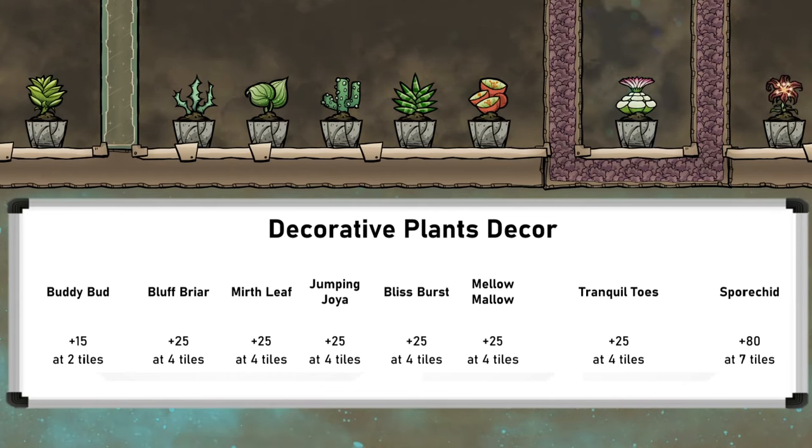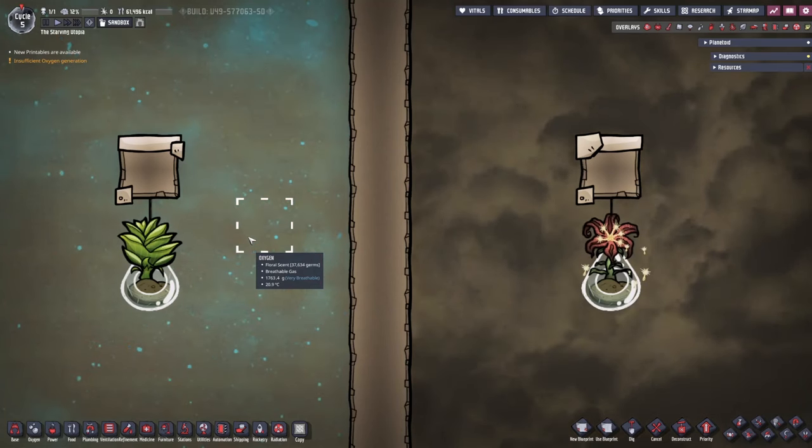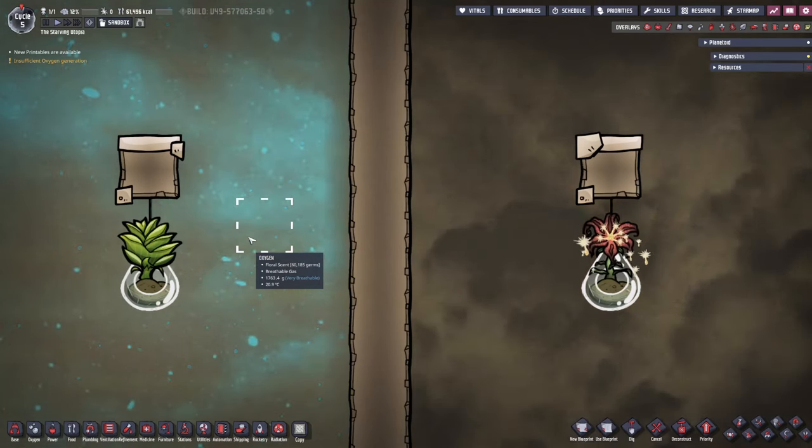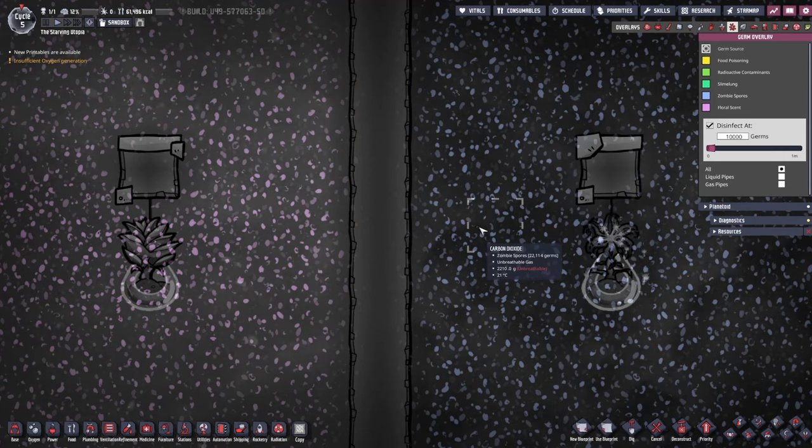These aren't that surprising because these two plants are the ones that give off germs, so let's take a closer look. The Buddy Bud and Sporkid both release germs into the air over time — the Buddy Bud releasing floral scent and the Sporkid releasing zombie spores. Floral scent is generally a positive germ; when dupes breathe it in, most get the 'smelled flower' status and get a five percent stress reduction for one minute.